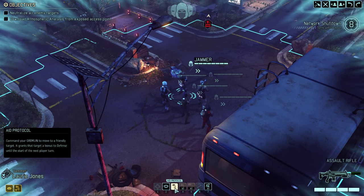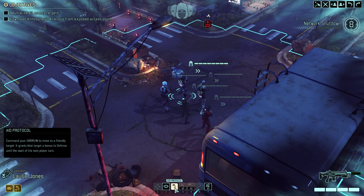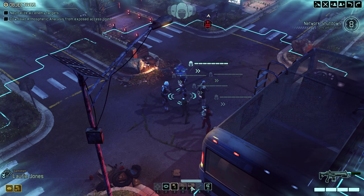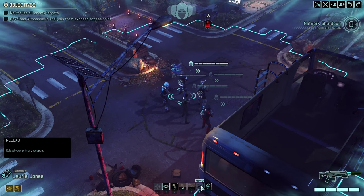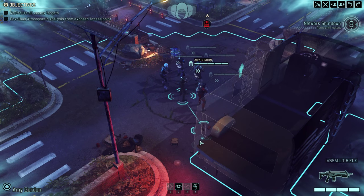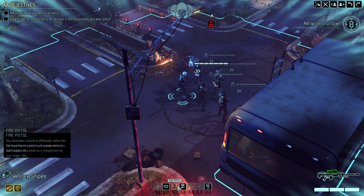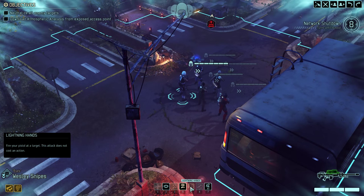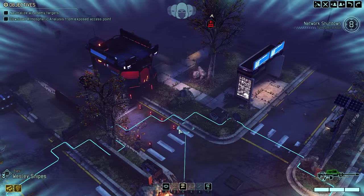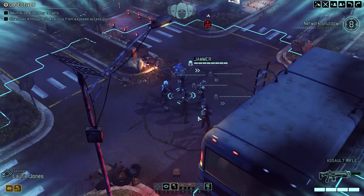Our Gremlin here is our support class as we talked about. Aid Protocol provides additional defense. The Gremlin heal is essentially like a medkit, and you can do this remotely — you can send it out to heal people that are further away. Stabilize does what you'd imagine. Next up, we have the Ranger class with the Slash ability with the sword. And last but not least, our sniper: Pistol on Overwatch is amazing so you don't have to switch weapons. Lightning Hands lets us fire a pistol without using an action point. Pretty significant.